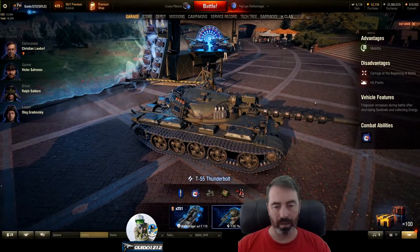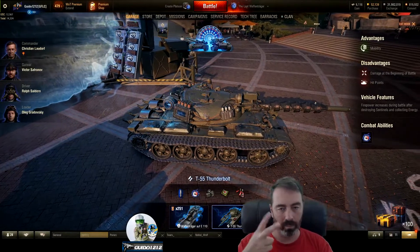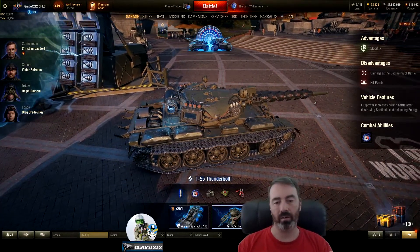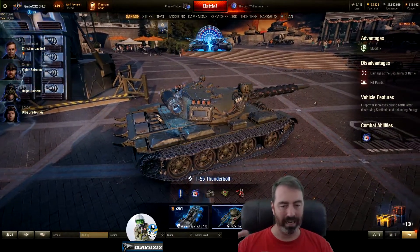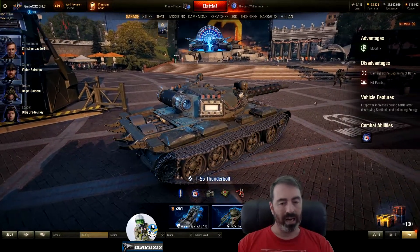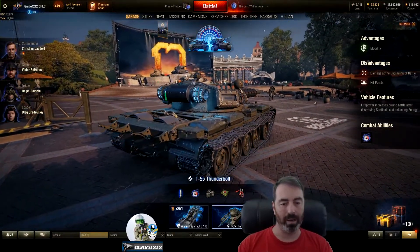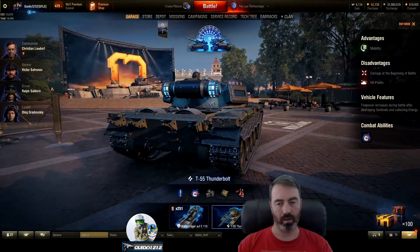You need to kill all of those little groups — those little spawn points — and there'll be two on the board at any one time, basically — to get more powerful so that when you take on the Waffentrager, you're actually going to do enough damage to matter. Once those are all gone, everybody gangs up on the Waffentrager. If you get a couple of guys side scraping it, you're going to stop him from moving around very much, and he's going to have a hard time hitting you. Get up next to him and start pumping shots into him.